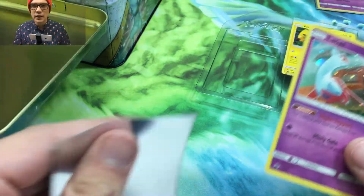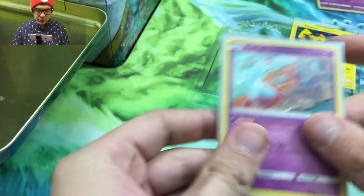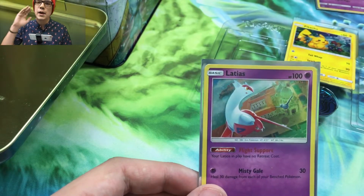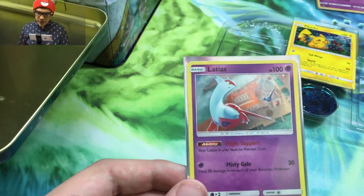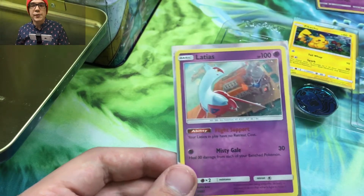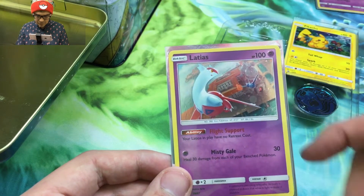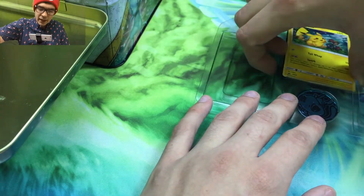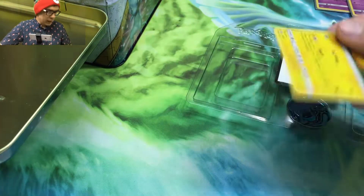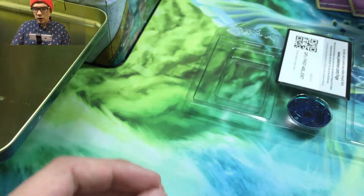I said I wasn't going to do as many collection boxes and I'm not going to, because pull rates from collection boxes have been trash. So I'm taking a break and going to be opening just straight product like these tins — Shining Legends, Dragon Majesty, stuff like that. Here's the Latios one with a little Latios in the background, and we got a Pikachu — looks kind of like the Guardians Rising one, just a little different. Pretty sick art.